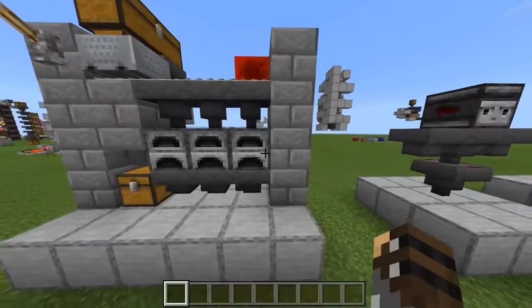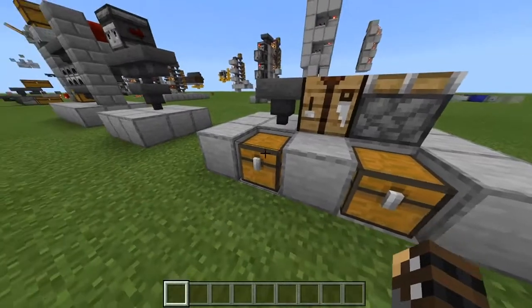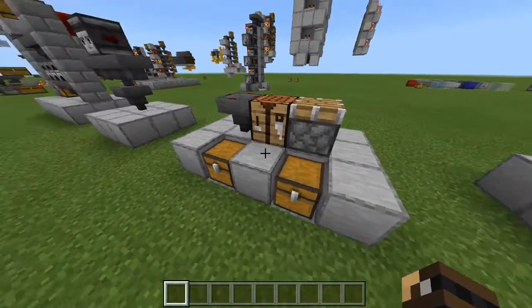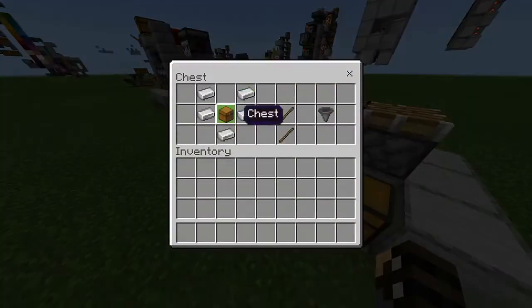In Minecraft Bedrock, we can push hoppers, chests, and furnaces — which you cannot do in Minecraft Java. So using that to our advantage, we can use pistons, which only require 1 iron ingot. It does require a little bit of redstone, but still, it's cheaper than making a hopper.